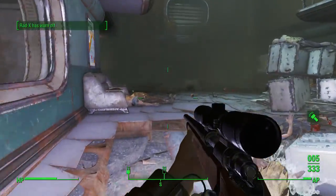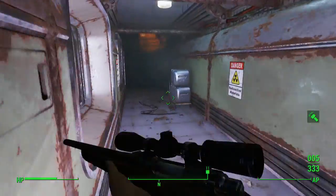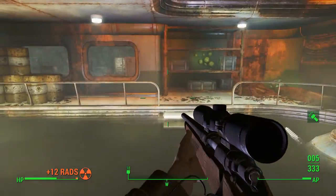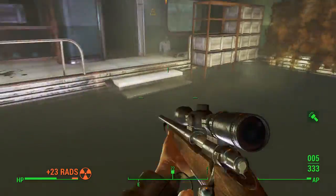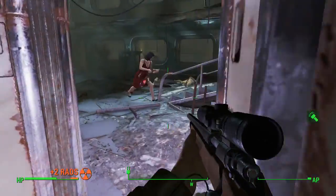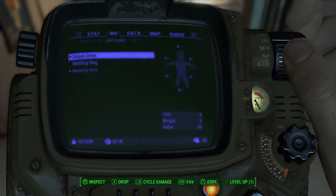There's pretty much one element per room and they're really easy to see. In here, the nuclear element will be sitting right here. You are going to get some rads, but you do find a couple of Radaways in this place, so no real problem there.